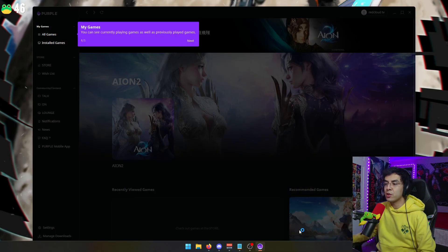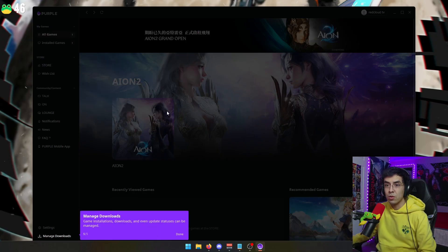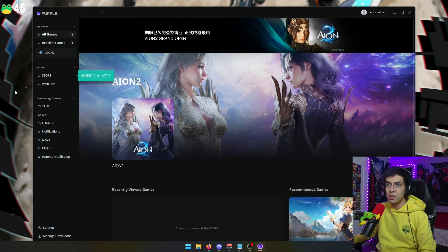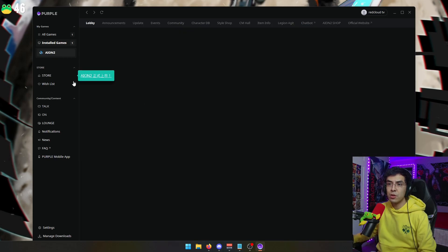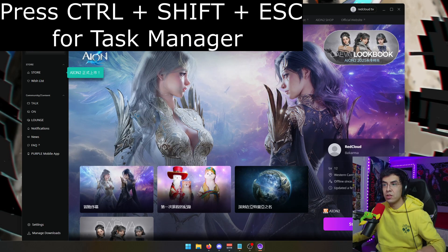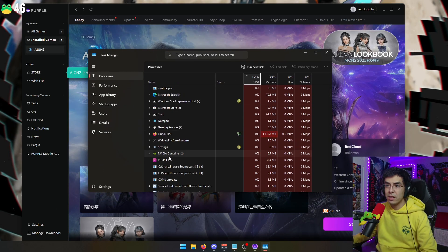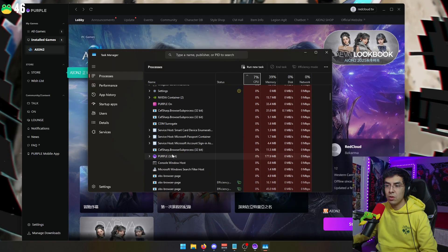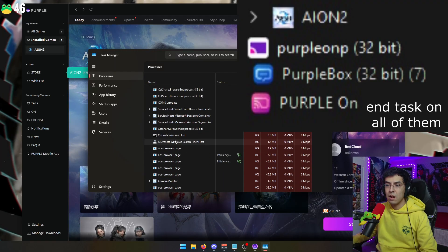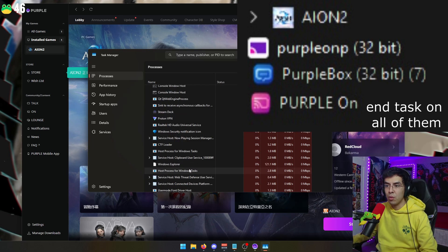Alright guys, so once you have refreshed the cache, it'll pretty much tell you to log back in. Once you log in, it'll prompt you through the way you launched the game originally, give you a bunch of prompts and all that stuff. Ion 2 should still be installed and all that good stuff. All you need to do is go to your task manager and find every literal process that says Purple, except for the main Purple program.